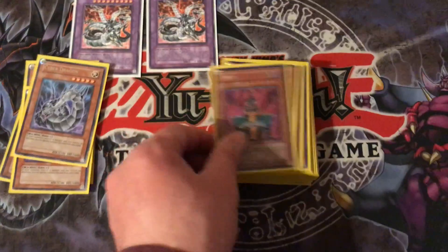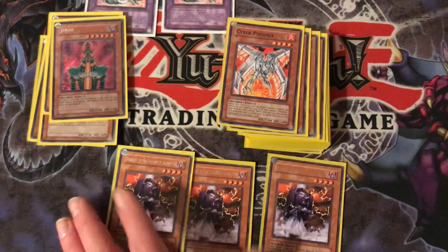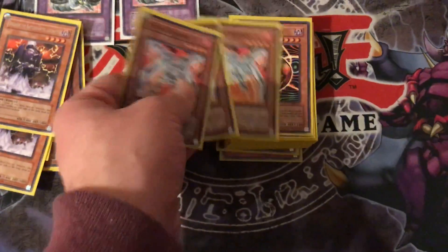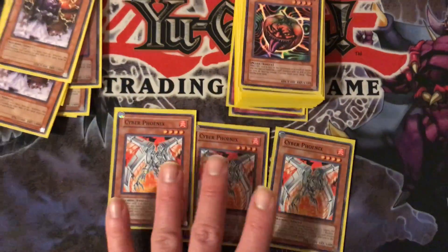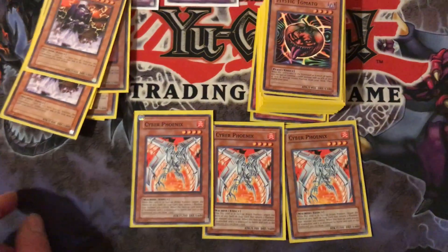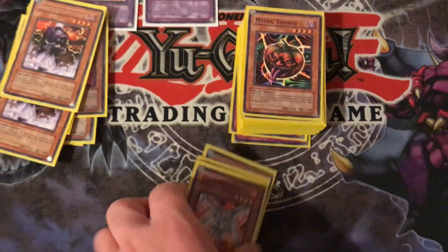2100 attack. One Jinzo — negates all trap cards. Then you got 3 Dokkochi. When this is flipped up, you can draw one card. Then you got 3 Cyber Phoenix. What this card does is protect all your machine type monsters from spell and trap effects that target it. And when this is destroyed and sent to the graveyard, you can draw one card.